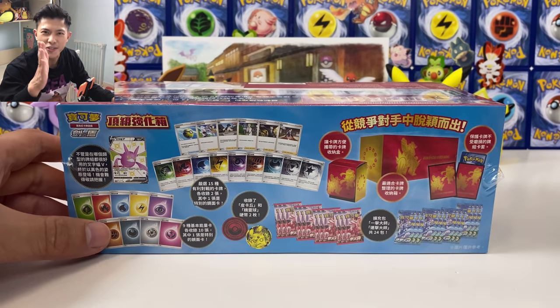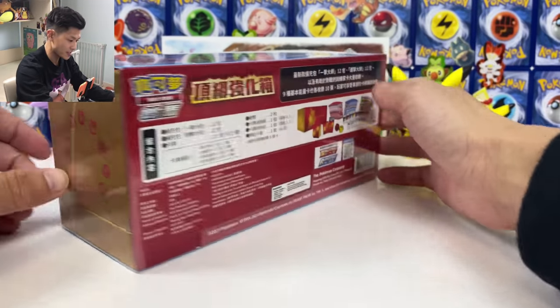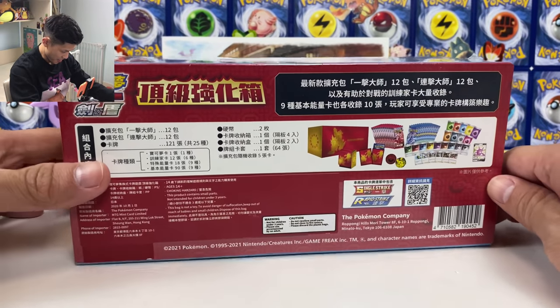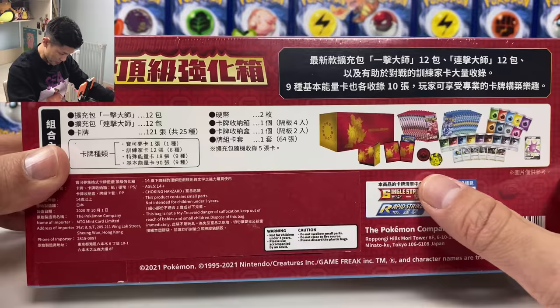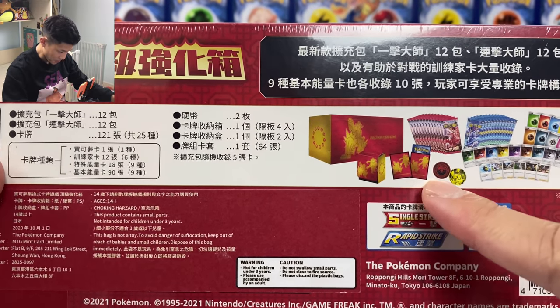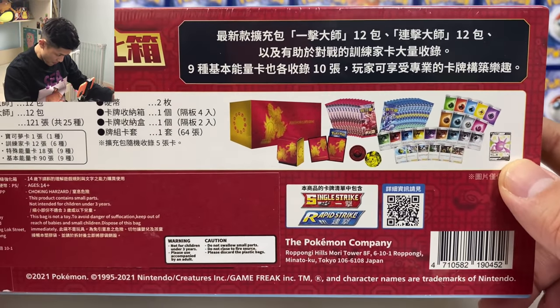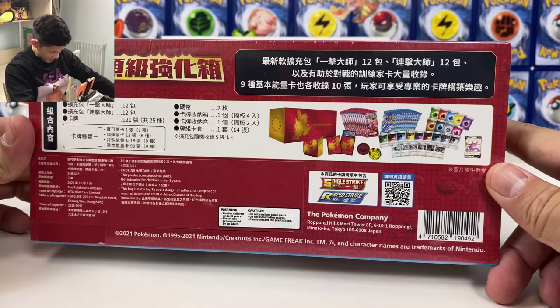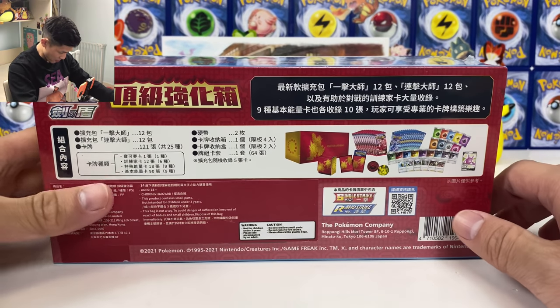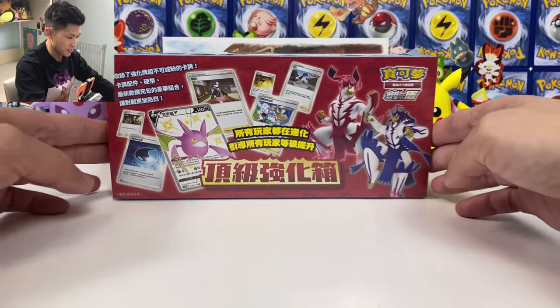This is the ETB that just released in Hong Kong today and it cost me around 80 US dollars for this box. You even get a coin — there's a Pikachu coin and some sleeves. There's also a shiny Crobat V promo card. You get 12 Rapid Strike and 12 Single Strike packs.